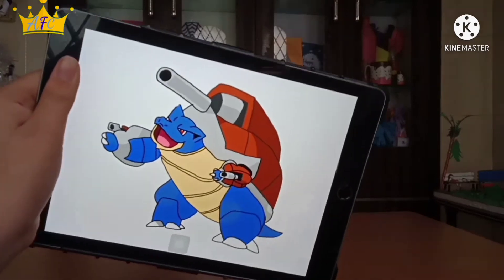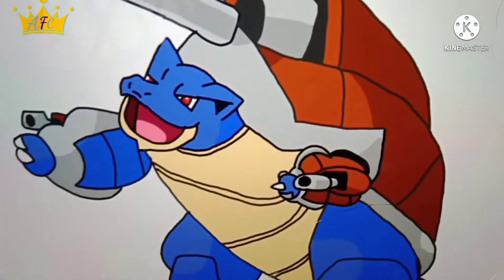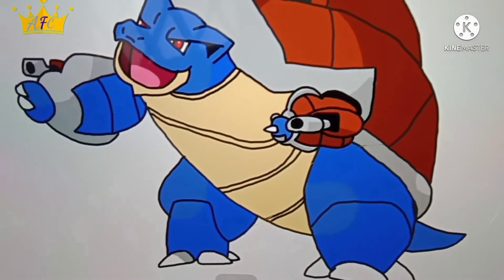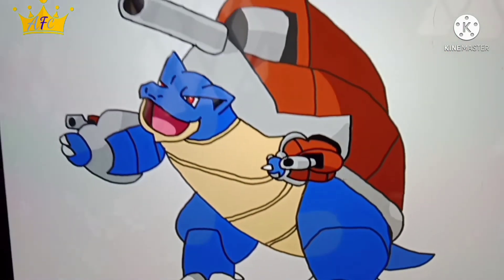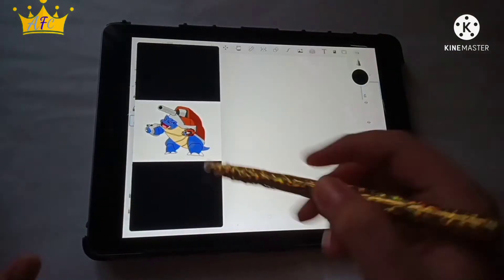And there you go — that is done. I really, really like this though. I wasn't even thinking it would turn out this good. In my opinion, I really like how it turned out. So now on to the next drawing — I'm going to switch from Mega Blastoise to a beautiful rose.